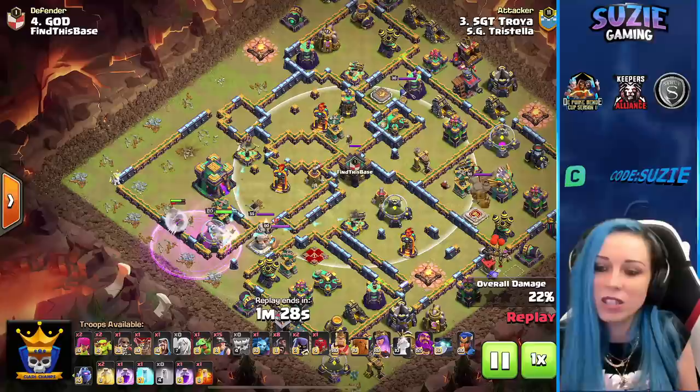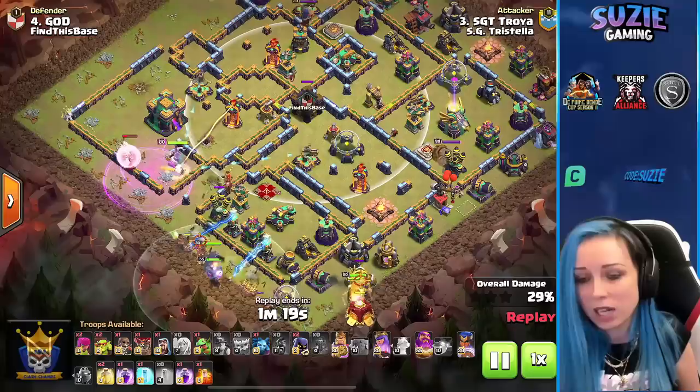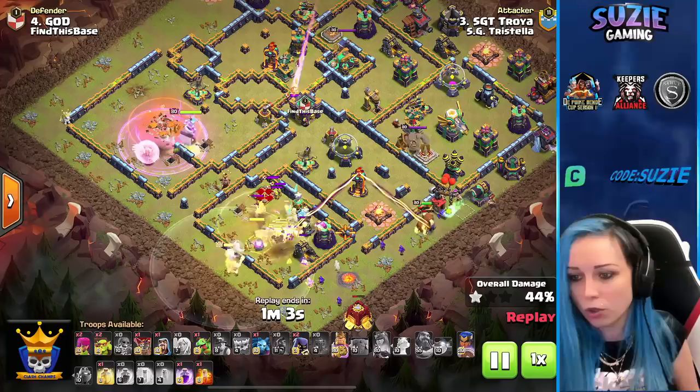We have to freeze where the enemy queen is, but also the Warden is doing way too much damage. Kicking off with the hybrid now. Queen is on the town hall — freezing the town hall to protect the healers. Single inferno on the queen forces her ability. There's a giant bomb, tornado trap, and poison — a lot going on. Using heal over the scattershot protecting the hybrid.